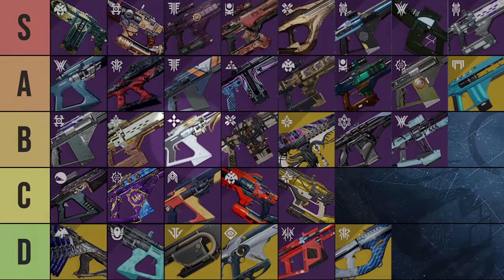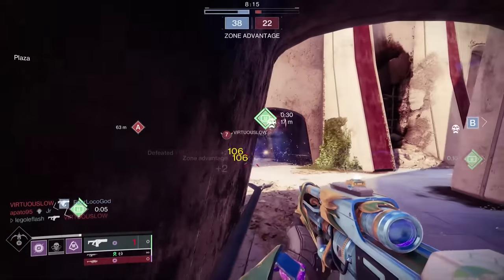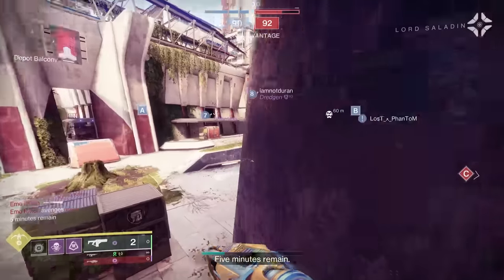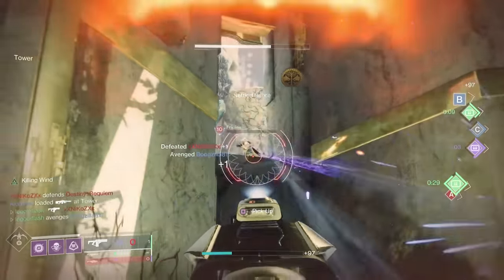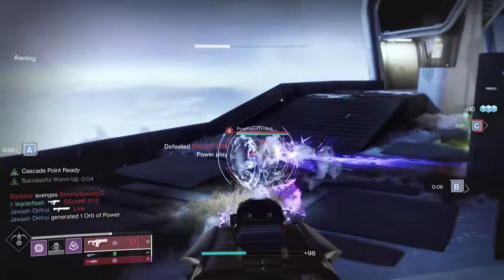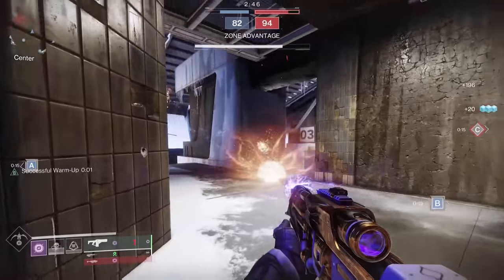In my tier list video, I placed it below several other high impacts like Loaded Question for that alone. All high impacts connect their shots well, and if Glacio had something else to help it stand out, it would have the chance to fly higher in PvP. I'm happy to say today it gets that chance. Let's talk about PvP first, because the one thing I wanted to see come to Glacioclasm in PvP was granted to us — charge time options.